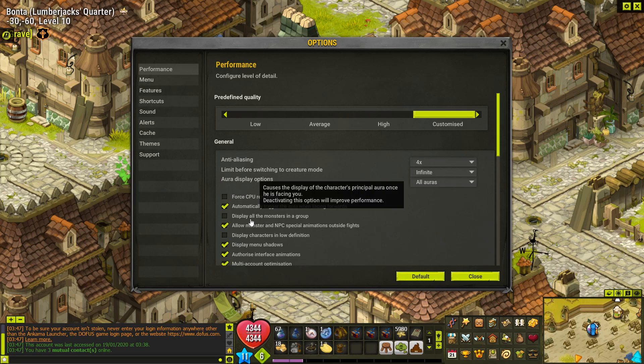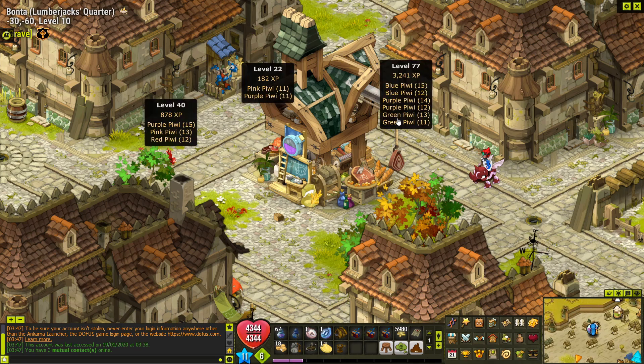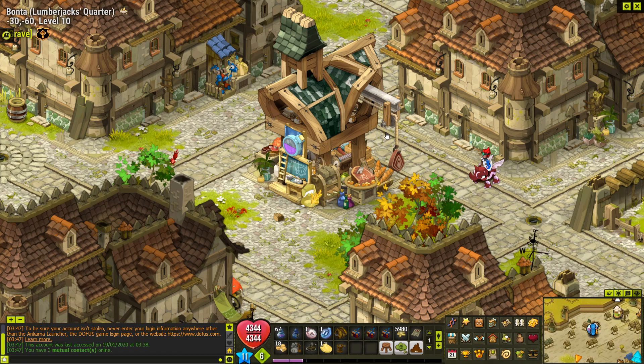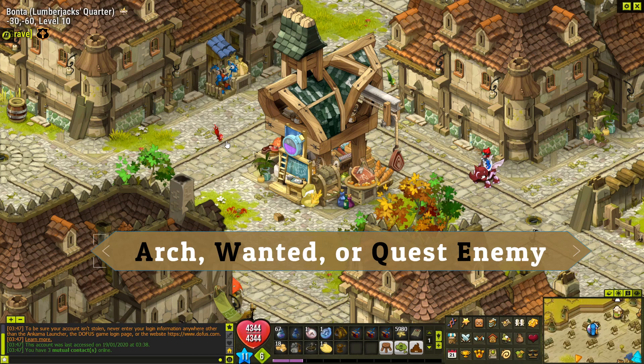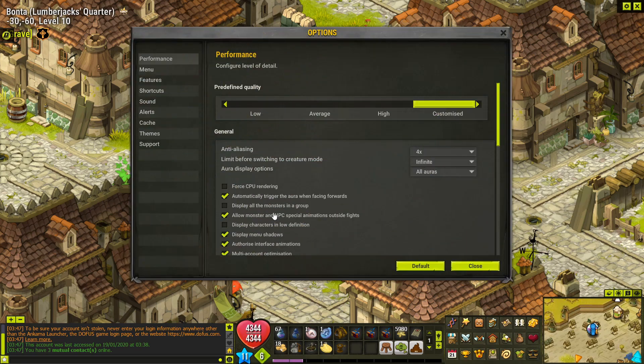The first thing I would recommend doing is turn off 'display all the monsters in a group.' Right now when you go onto a map, there's only one peewee showing, but there are three peewees in that mob. If you don't have that turned off, you're going to see all three running around. It'll always display the rare creature if there's one in the mob, so you don't have to worry about not spotting something. Another plus is if you go into an aggro area, it makes it easier to navigate around the monsters.